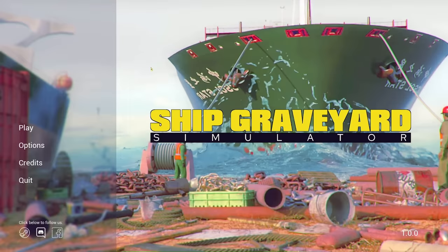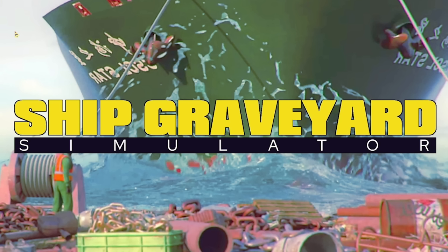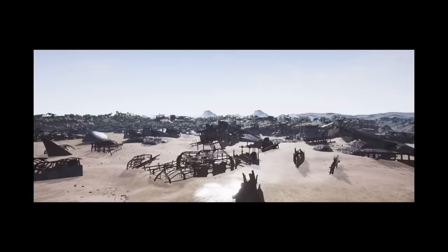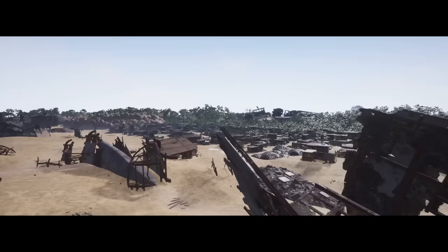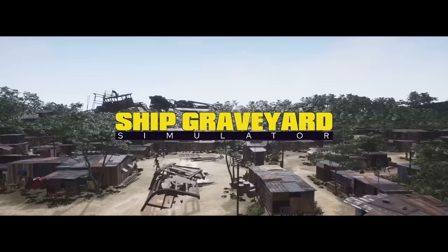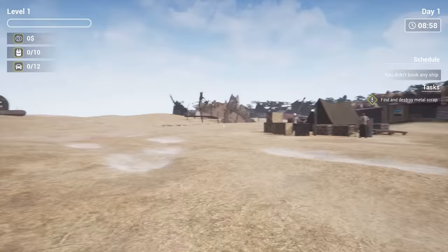Hello fellow engineers and welcome to Ship Graveyard Simulator. If you've ever wondered what happens to a ship at the end of its life, it ends up at places like this, which is kind of sad really. But people make a living from taking these ships and tearing them apart — they live in shanty towns next to them. And that's what we're going to be doing today: see what it's like to have a giant ship and turn it into our livelihood.